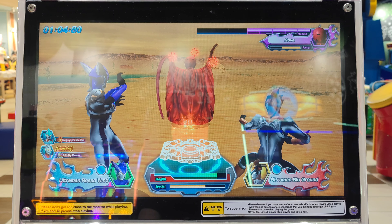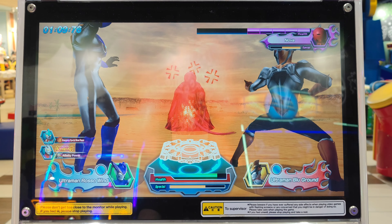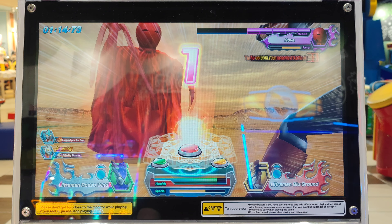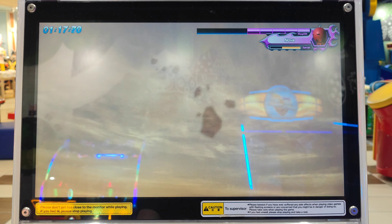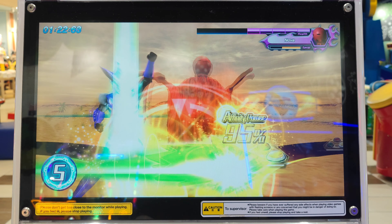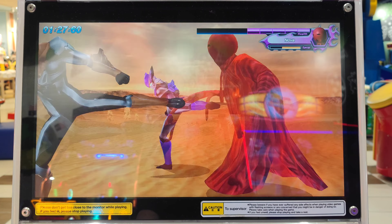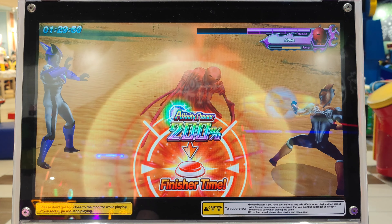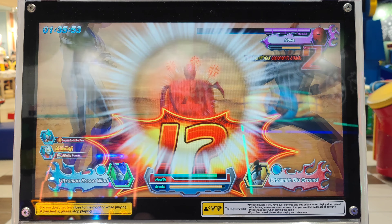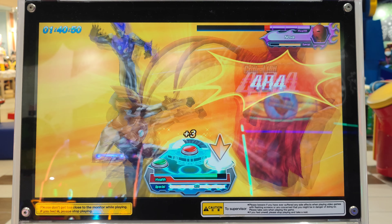Your opponent is going to rage any minute now. Your opponent has exploded with anger. Hit the middle button to activate it. Affinity combo activated. Here we go. Now pull off a unison attack. Nice combo. What a great combo.